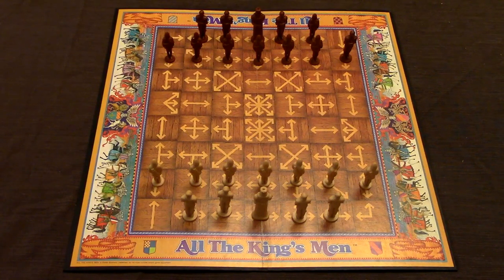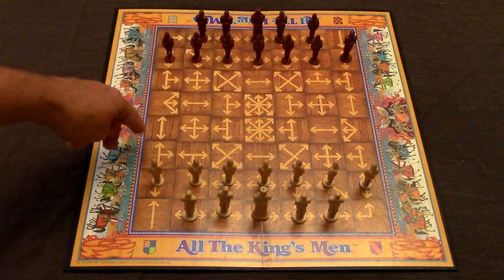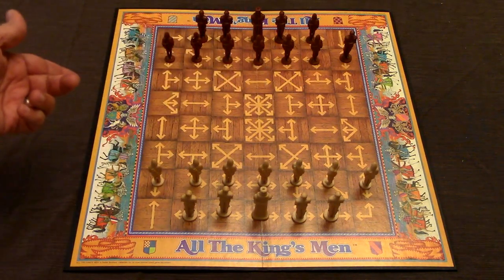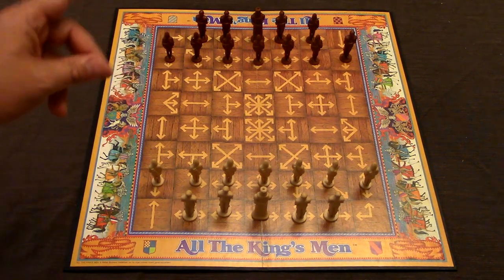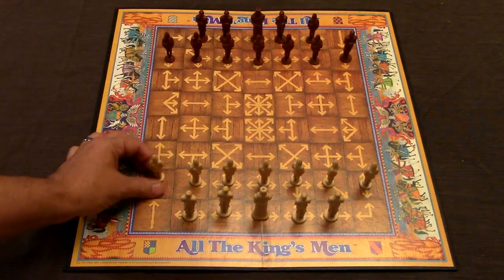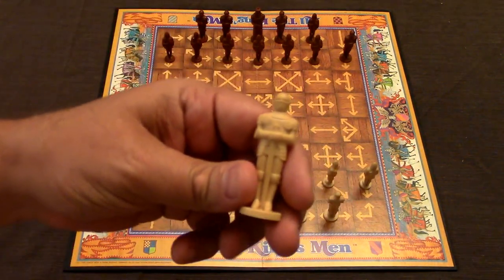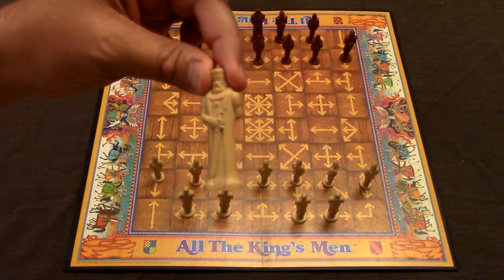Let's go over the components. You have the game board, and you'll notice each square has arrows pointing in different directions — I'll explain how that works in a moment. There are three basic pieces in this game: the archer, the knight, and the king.